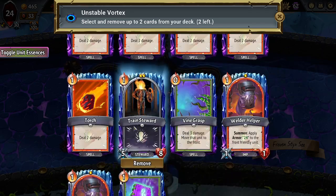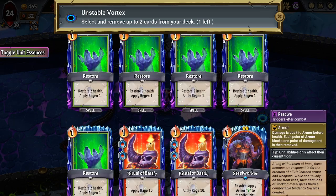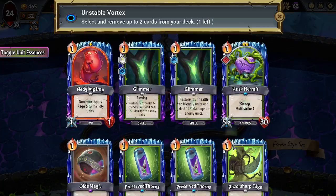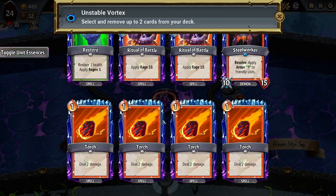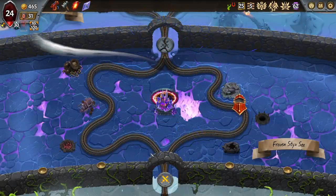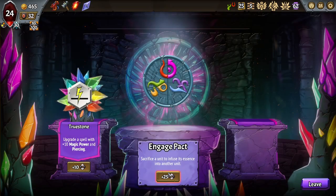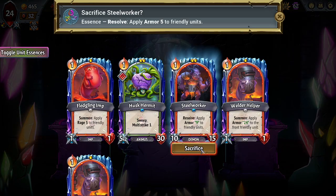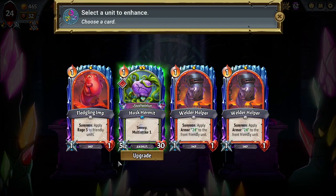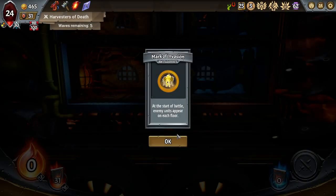I don't necessarily need that stealth bus — we're pretty fine. We can keep the double, well, the helper maybe. I don't really need the restores; I think the torches are better because I can torch myself.